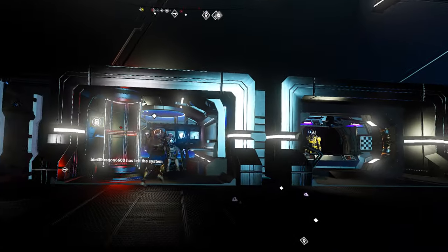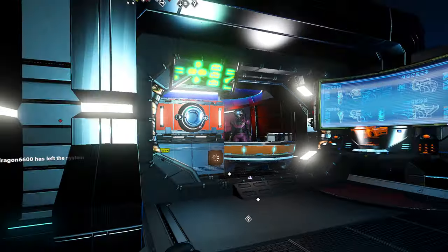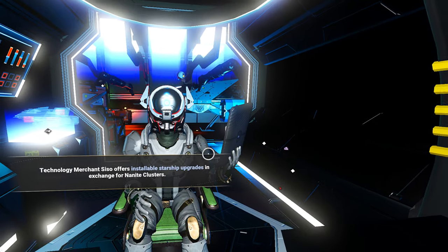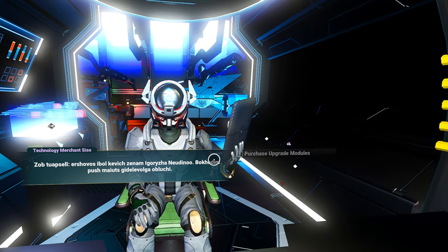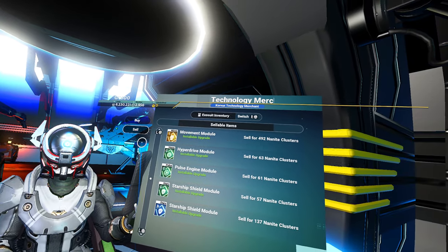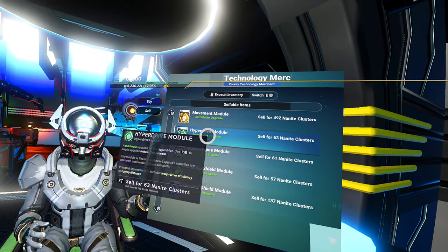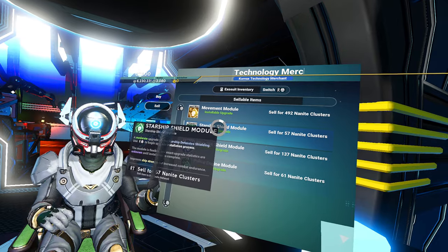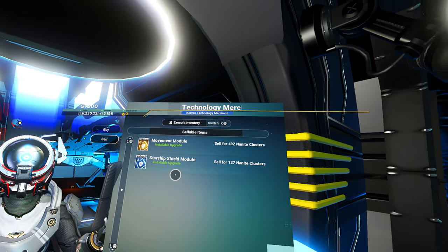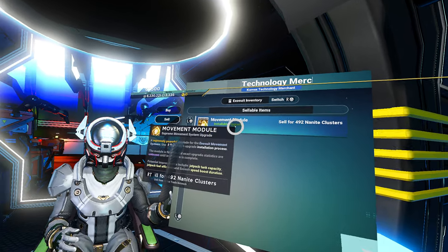It's all a bunch of garbage modules, so I'm going to go see if I can sell them. Where's the ship module guy? I definitely want to keep that. Please take this green stuff off my hands. I'm selling them for nanites - cool. I'll sell that too. I'll keep the S module though.